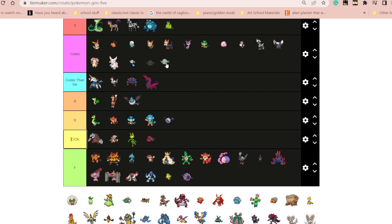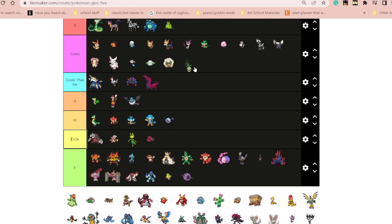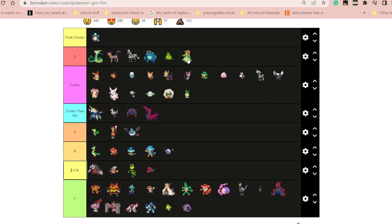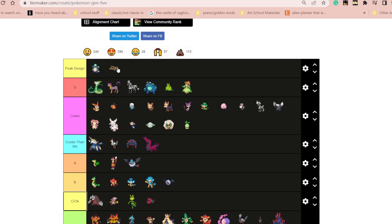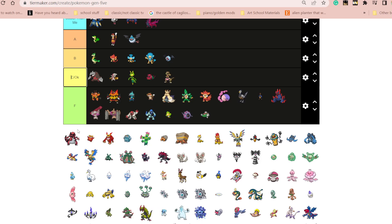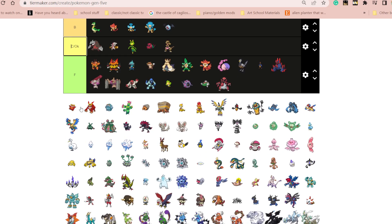These are both cute, I like them. They have some good grass types in this game. This is also cute — they all kind of feel like one line. This is really pretty, I like this a lot actually, like the flower and everything. This doesn't do anything for me. I think this is peak design. This is great. This is okay. I do not like this. This is amazing. This is beautiful.